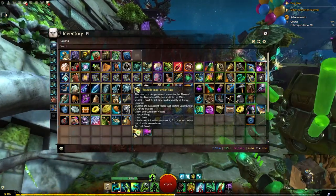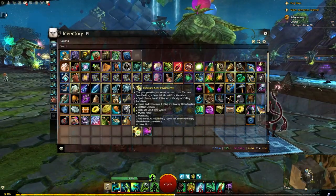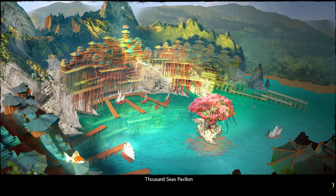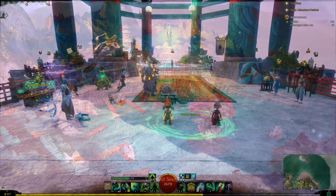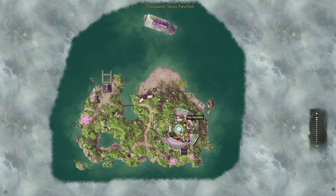The pass provides permanent access to the Thousand Seas Pavilion, which is a beautiful island — or isle I should say — adrift in the mists. So let's go check it out. Oh my, that is very cool. Lovely loading screen, and here we are.